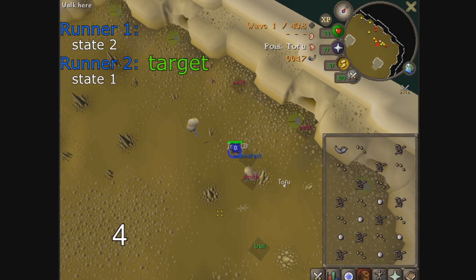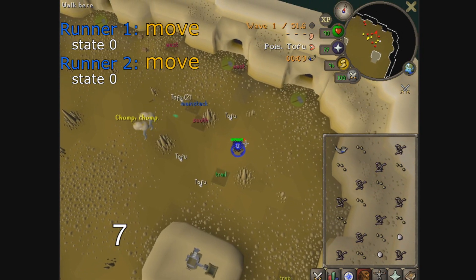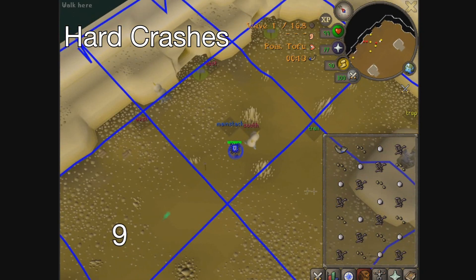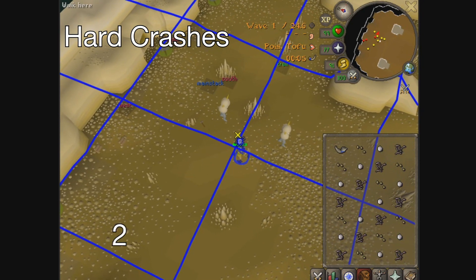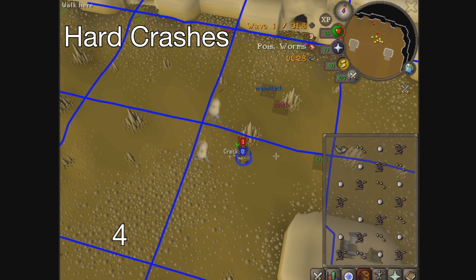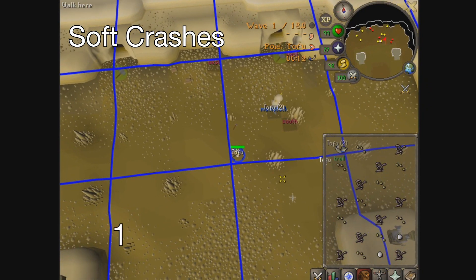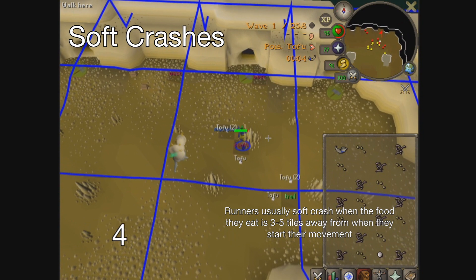A crash is when a runner is targeting a food and the food disappears, making it stop suddenly in its tracks. The food disappears if the player picks it up, a different runner eats it, or the runner itself eats it. When the food disappears, the runner goes back to state 0 on the next tick if it wasn't already. We classify crashes into two types: hard and soft. A hard crash happens when the runner perceives the food to disappear on or before tick 6 — since it is no longer targeting and is in state 0, on tick 6 it will perform a 5-tick random movement as if it had just spawned. A soft crash happens when the food disappears between tick 7 and tick 10; the runner stops for a tick and continues moving towards the food tile until tick 10, then moves on to state 1 like normal. For this reason, hard crashes are often less desirable than soft crashes.